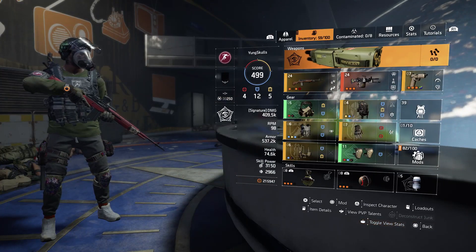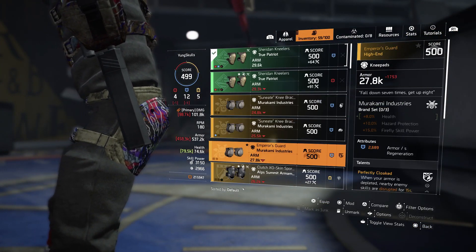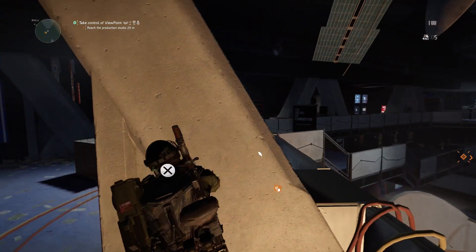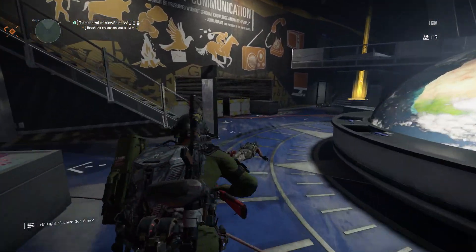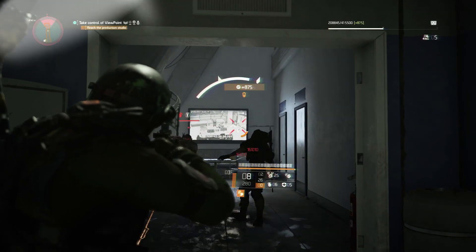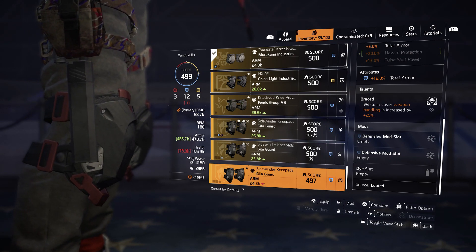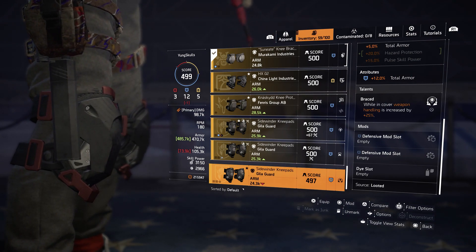So we've done three talents: Patience, Composure, and Braced. Let's go to the last one which I think will work — Entrench. Headshots from cover repair 10 percent of your armor. And as you can see, Entrench ain't going to sleep either — four talents from a knee pad that can all be propped without being in cover. As you can see the armor is going up. Braced is while in cover weapon handling is increased by 25 — not a huge deal, but you're using these talents without meeting the requirement, which is not good.